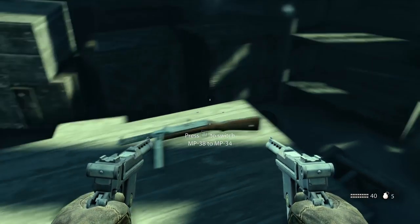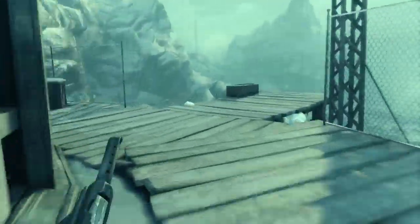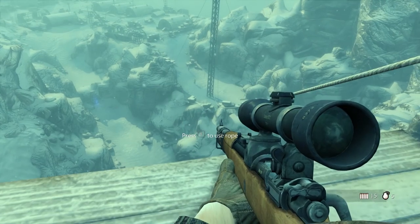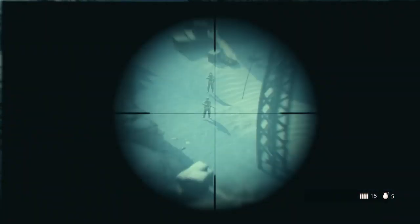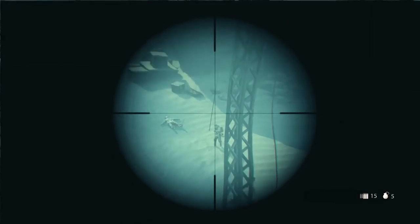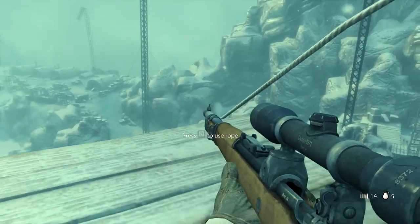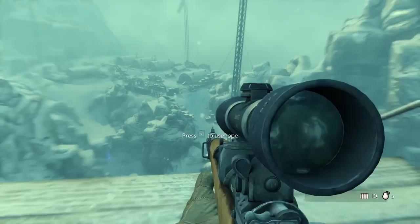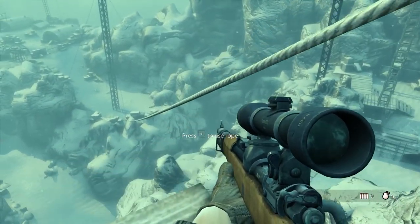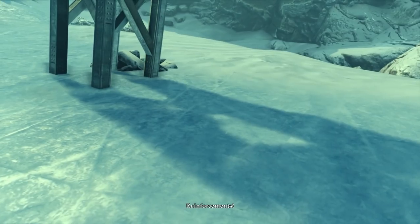There's a sniper rifle outside and I'm going to be taking it. Previously I just went down the rope and didn't bother shooting those guys, which was obviously a terrible idea since we can snipe them from up here — it's a lot more efficient to do so. I like how the game even gave me the hint that you can snipe from over there. Not me though — I do things the hard way.